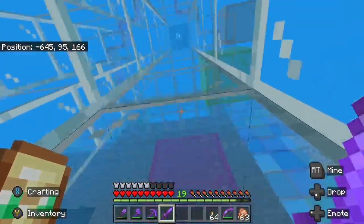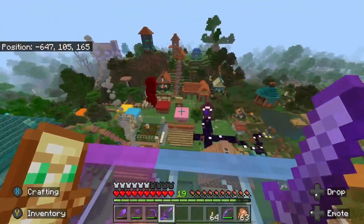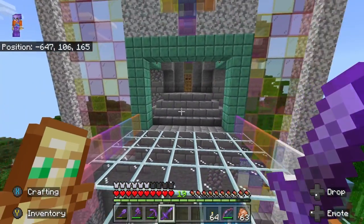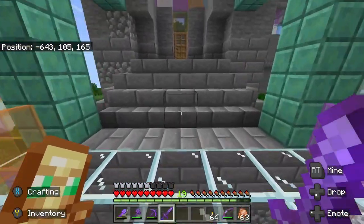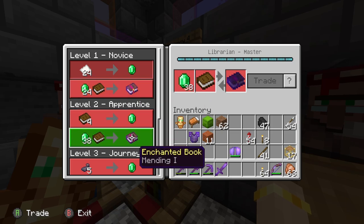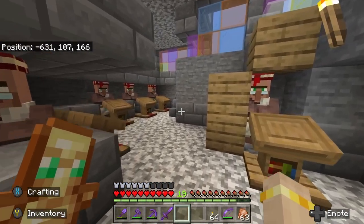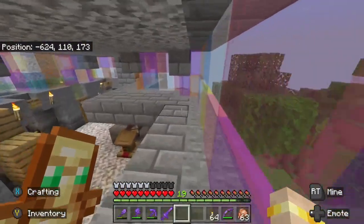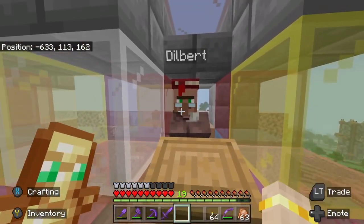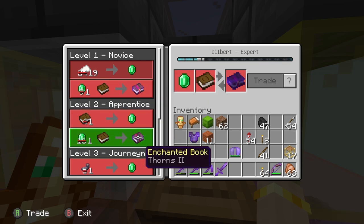So if we take another bubble column up, we can go to where we started the episode. This is one of Miz's builds - this is our first big library. It has a great view from up here, as you've already seen - you can really see quite far. I really like seeing all the different colours and roofs that we've built. There are a lot of librarians in here, and we have some good books like mending and efficiency. There's lots of guys that sell lanterns, which is really helpful because we use those a lot. We have Dilbert here, who is our first zombie villager cured in this area, and we'll show you more about how we did that in a later episode.